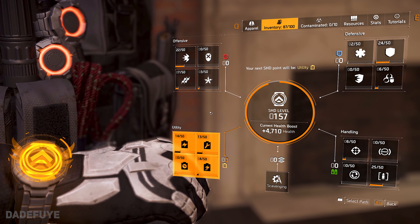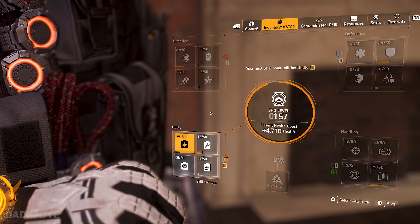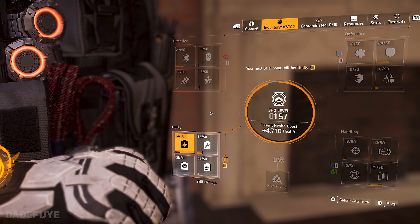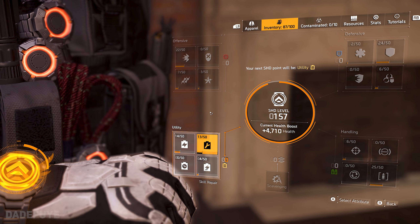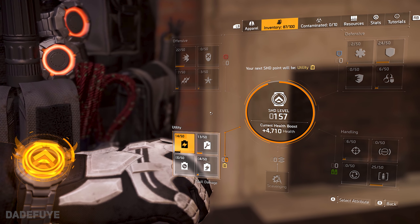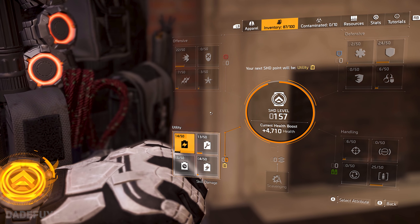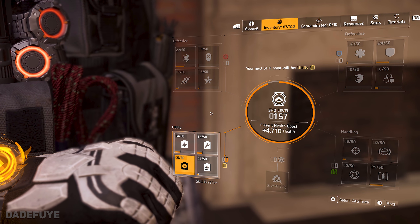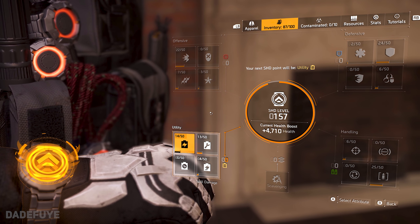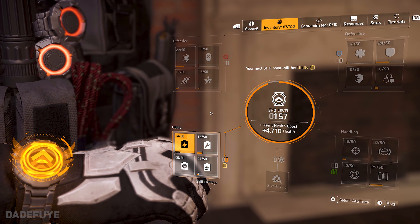Moving on from that to the bottom left, which is going to be utility — this is where you have your skill stats. I juggle back and forth between skill damage and repair skills. I'm going to tell you something that a lot of you probably didn't know: talents that give you things such as bonus armor benefit greatly from skill repair. Things such as Vanguard, Unbreakable, and Protector all have this benefit.